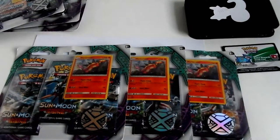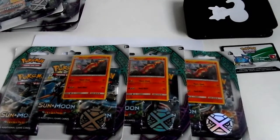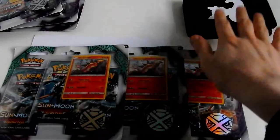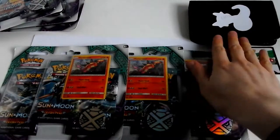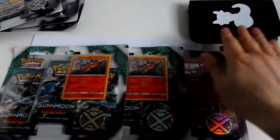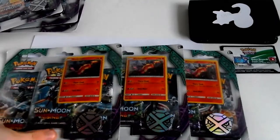Hello everybody and welcome to part three of my blister booster box of Sun and Moon Guardians Rising. As you know from part two, if you've watched it — links available in the description — we didn't pull an ultra rare from our packs, so the 'Who's That Pokemon?' carries on, and a code card for it as well. So without further ado, we shall continue.